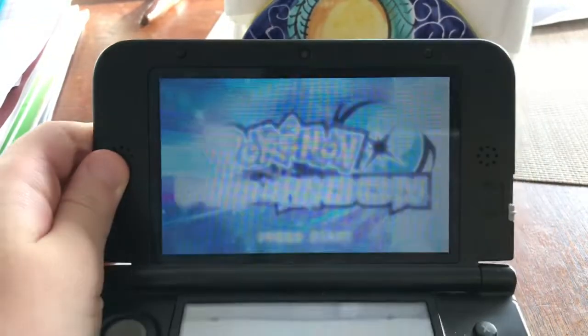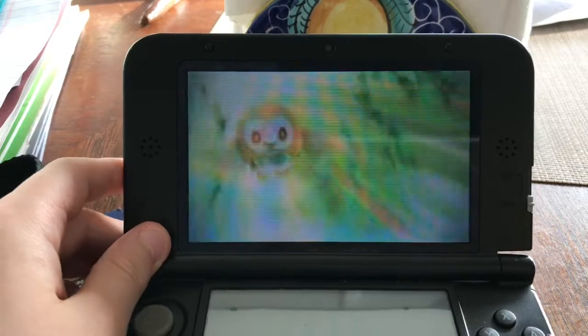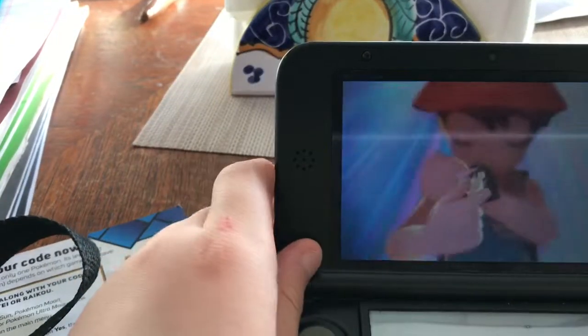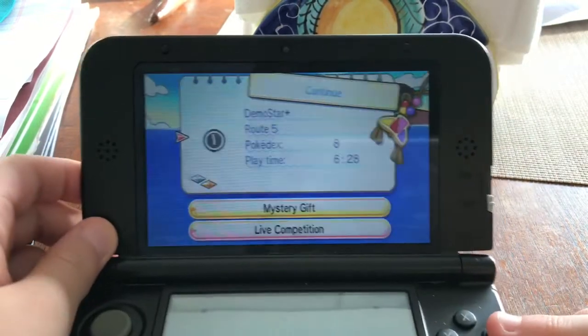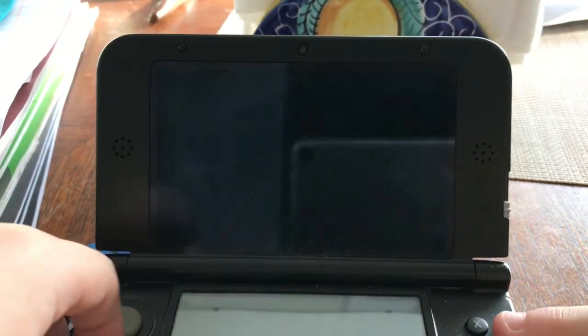Next, you're going to want to pull out your Sun, Moon, Ultra Sun, or Ultra Moon, and continue. Then you just press the A button like you normally do. So instead of pressing this, you press Mystery Gift.